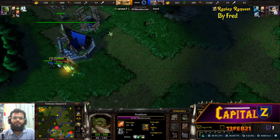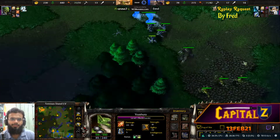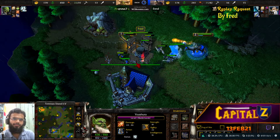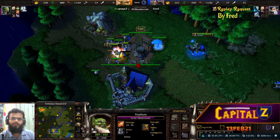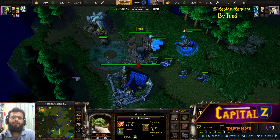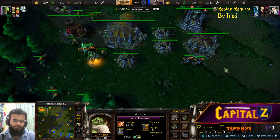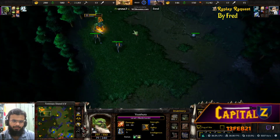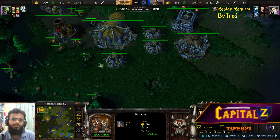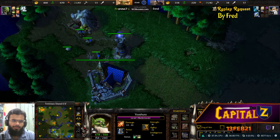The Blademaster wants to go after those peasants again. Fred is taking kind of a gamble here - he knows the Blademaster is lurking nearby. Going for the orange camp is a bit dangerous and didn't land a hit on the Blademaster. The expansion is up but not fully operational yet, and Fred needs to get that operational real soon. The Blademaster uses Staff of Teleportation to get back to his base, using clarity and the healing scroll.